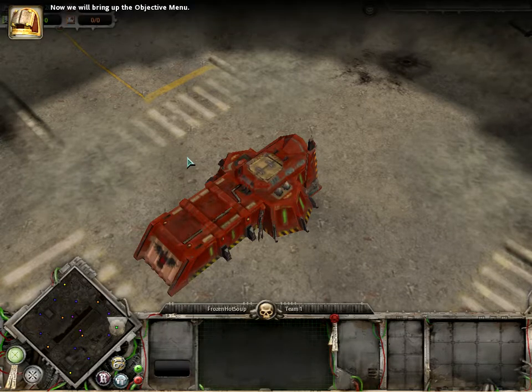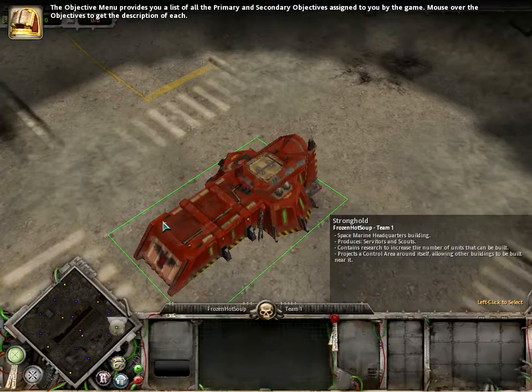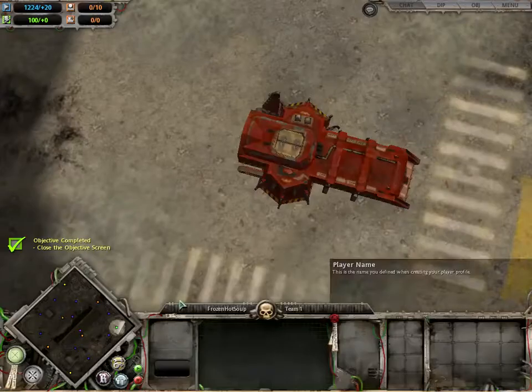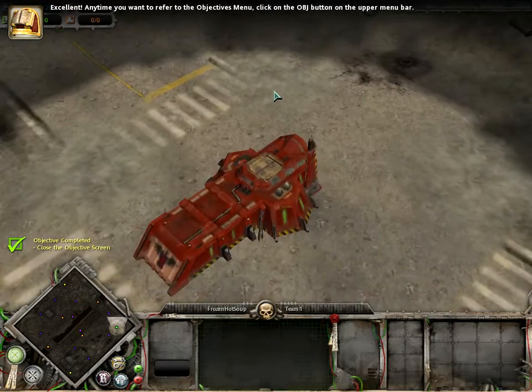Now we will bring up the objective menu. The objective menu provides you with a list of all the primary and secondary objectives assigned to you by the game. Mouse open the objectives to get the description of each. Close the objective thing. Anytime you want to refer to the objectives menu, click on the OBJ button on the upper menu bar.